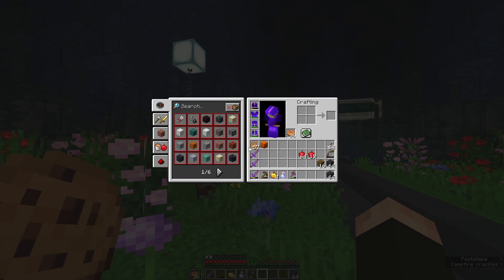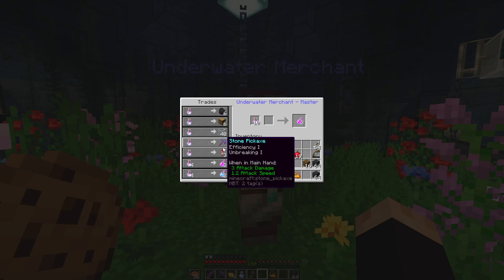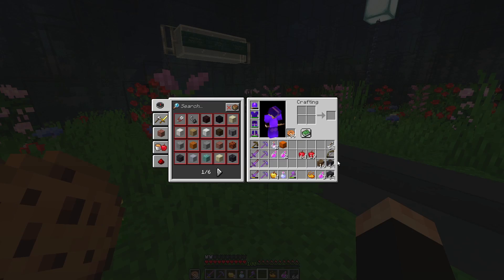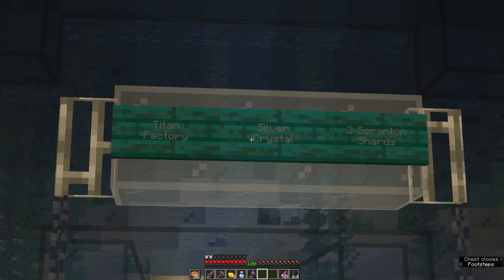Anyway I've brought a few blaze powder because we are actually - I mean three should be enough, but actually let's take four. I have a crossbow right? Let's take the two shulker boxes - I will put blaze powder here. Now let's go into the titan factory.